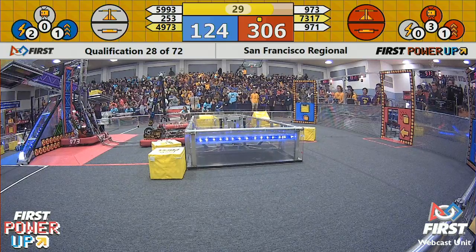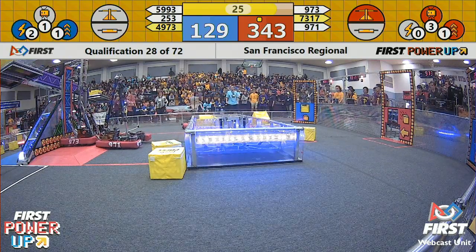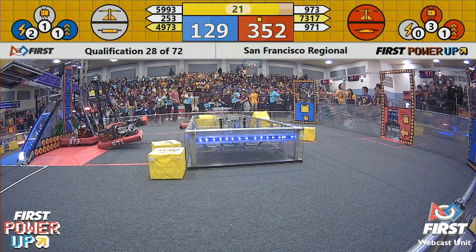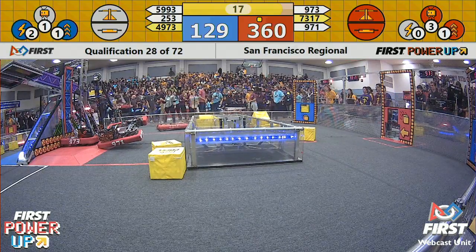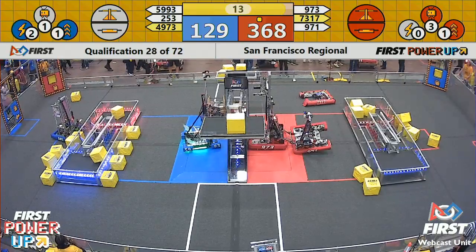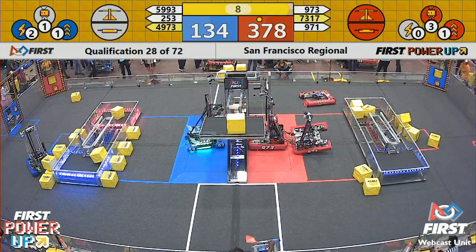We're now in the final 30 seconds. 973, they're hooked on. 971 is on that forklift, lifting that up — oh, they're just a little bit askew. Are they going to be able to lift successfully with 20 seconds remaining? Red Alliance has also played the levitate option power up, but looks like they're not going to be able to climb without the risk of 971 falling over.